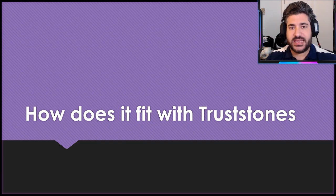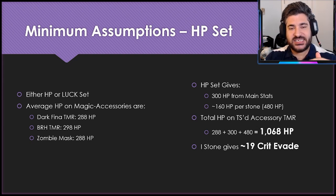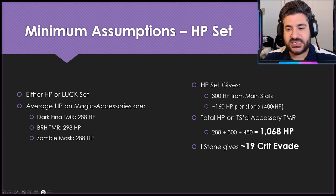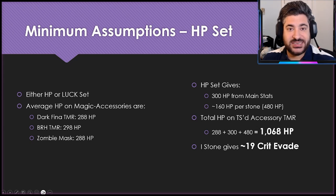We'll look at the HP set and the Luck Stone. The key thing to remember is that when stat-stacking equipment from an HP perspective, the second highest piece of equipment gets cut in half. On average, popular magic accessories — the Dark Fiend TMR, the shoes, the Black Rose Lana TMR, the Zombie Mask — are all in roughly the 288–298 HP range. The HP set gives roughly 300 HP from main stats and about 160 HP per stone.